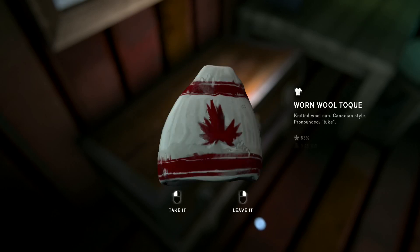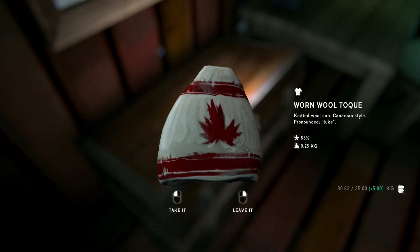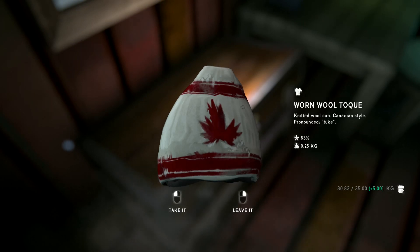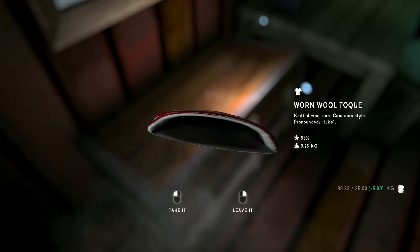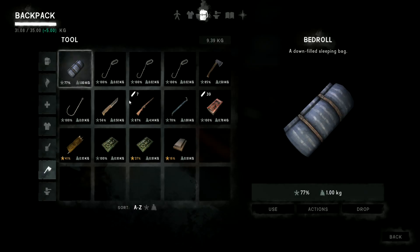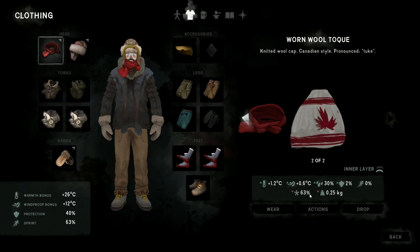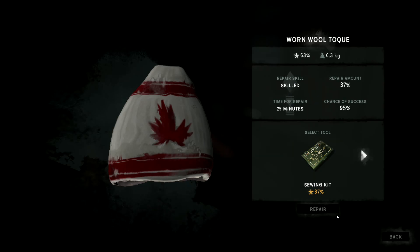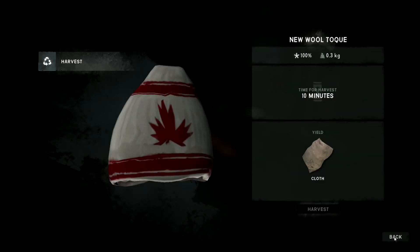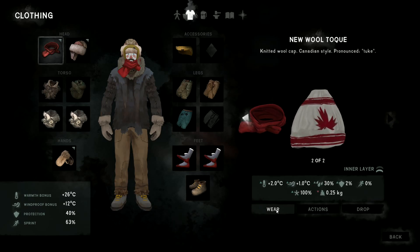Some books over here - I'm going to leave those, I'm not going to weigh myself down with them. A big old trunk right here. There's a wool toque - knitted wool cap, Canadian style, pronounced 'toque' or 'tuke'. Okay, it's telling me now it's pronounced 'toke' - somebody's obviously been pronouncing it wrong if they feel the need to tell us how. I'll take that because I don't think I've got additional headgear.